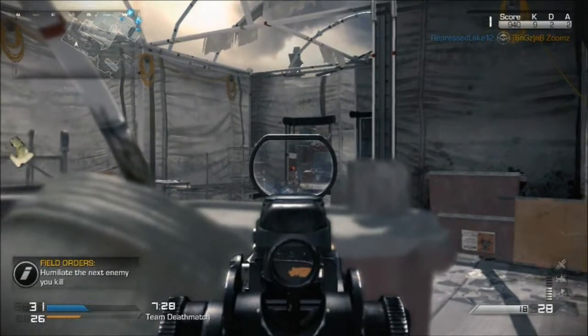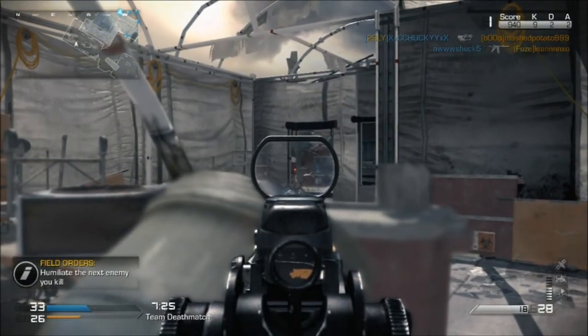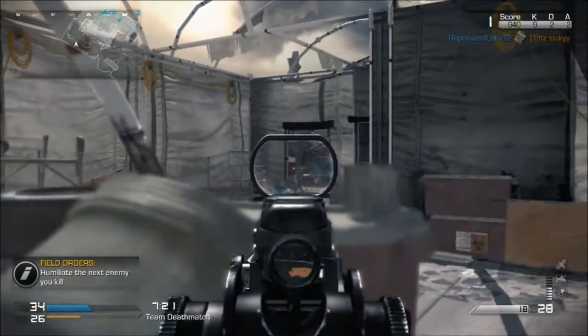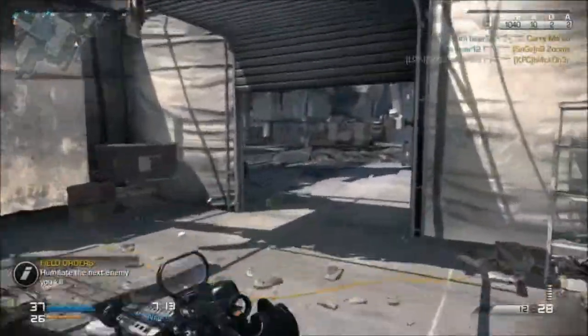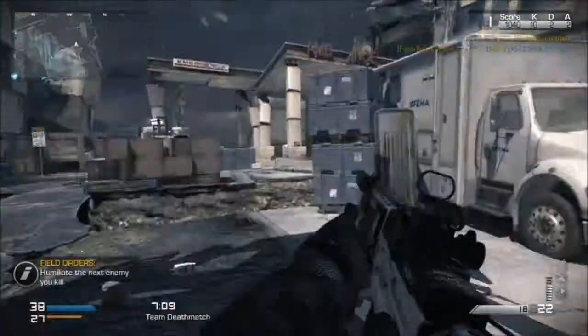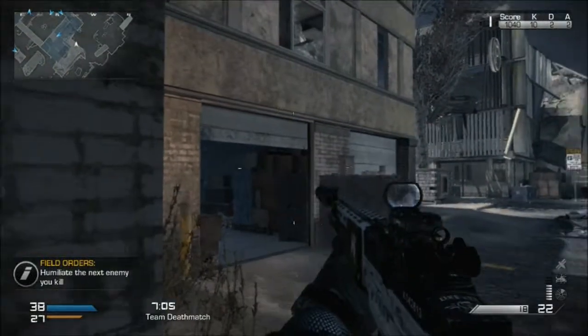That's enough of the setup, let's get on to the gameplay. What you're seeing in the background is just a quick TDM, and by quick I mean the host dashboarded at the end of the game. I don't know why he would, because there were only a few kills left and he lost anyway — but I guess that's how most Xbox 360 players run when they're in a clan and getting beaten by solo runners.